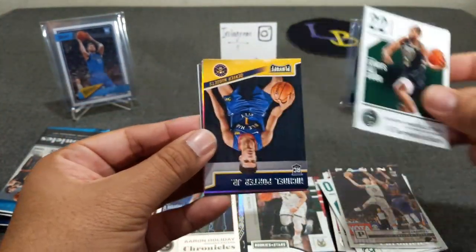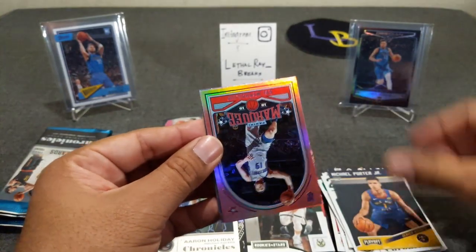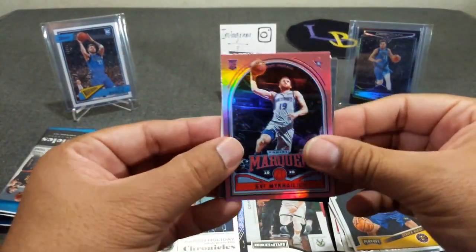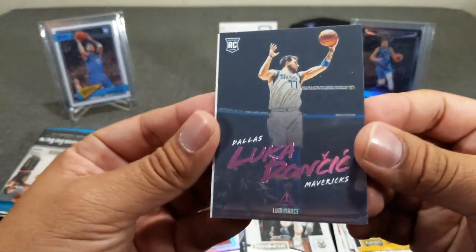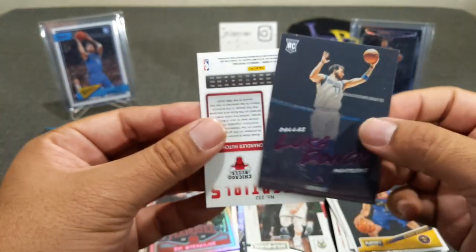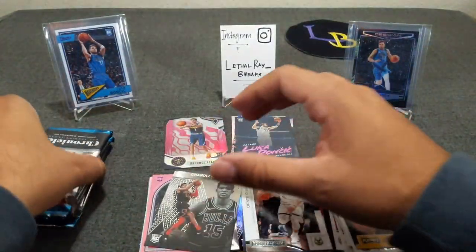Something shiny in here. Chris Middleton, Michael Porter Jr. pink, Sviatoslav Mykhailiuk for three. And Luka — oh ho ho! Pink Luka! There we go. Luminance pink — it's my first pink Luka. I'll take it. Hutchinson, Essentials.